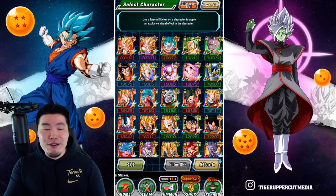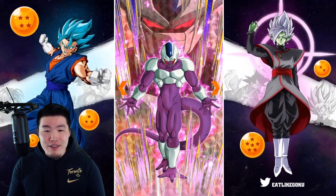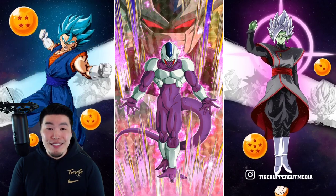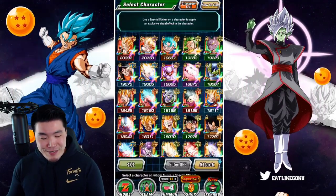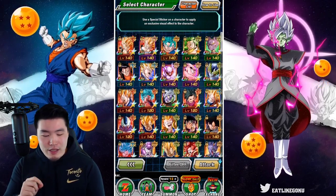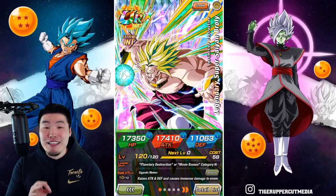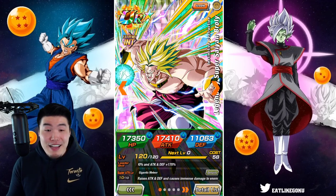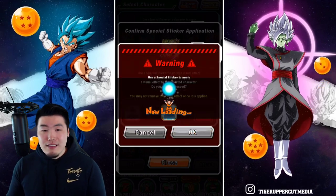Same thing with STR Cooler. Like, STR Cooler has the lamest sticker effect — that's all it is. For a unit that's so powerful, they could have done more for him. But it is what it is. I feel like it's going to be disappointing. But obviously he's a beast — his banner treated me very nicely. I'm talking about the INT Legendary Super Saiyan Broly. Just because of that, because I was able to rainbow him on the first banner, I think I gotta throw a sticker on him. Even if he ends up being disappointing.